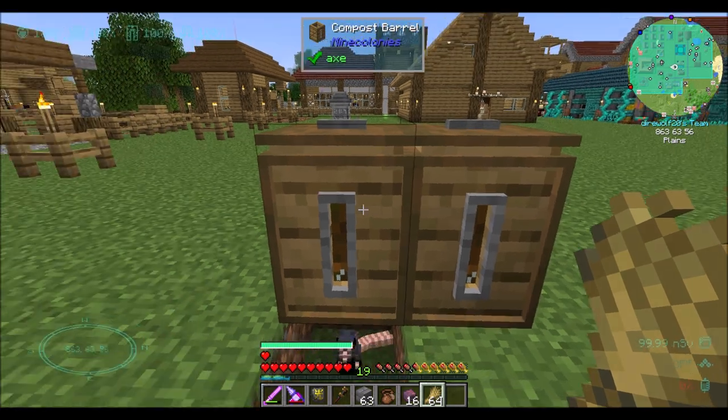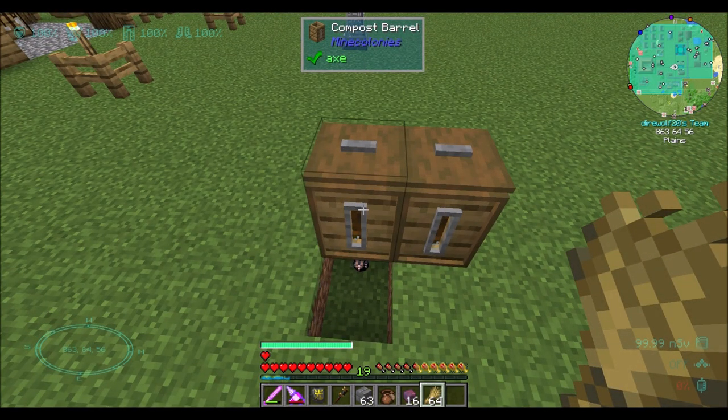Basically what happens is it's a barrel without the lid on top. Once the barrel is full of composting material, the lid is automatically rendered - you don't have to put the lid on yourself, it just shows up by itself. When it's done composting, the lid is removed automatically and you get green particle effects indicating that it's done. The particle effects we're seeing here are tick-accelerated, so you're seeing a lot more than you would normally.